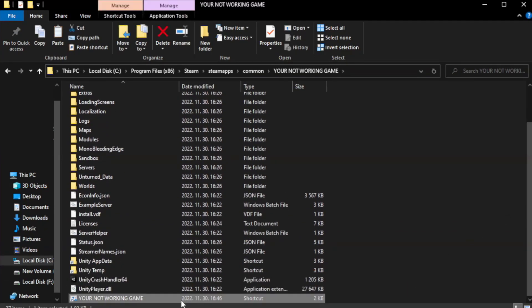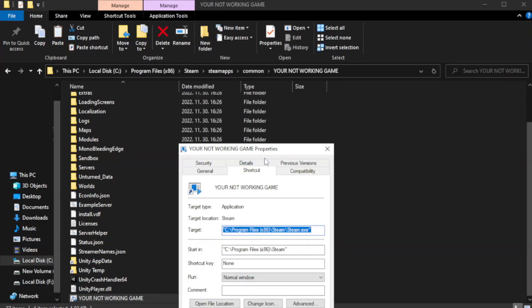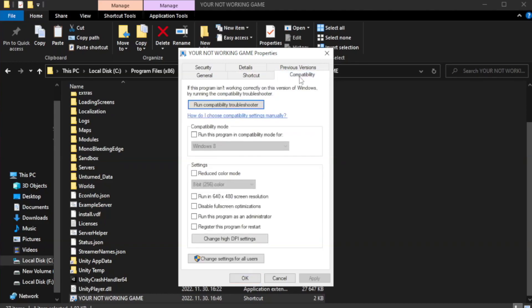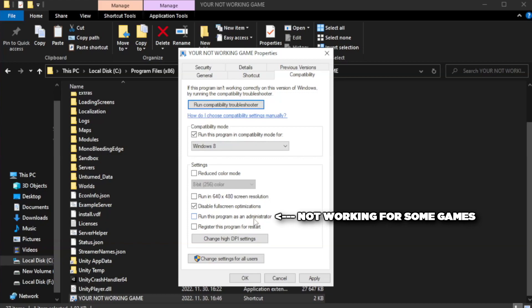Right-click your not-working game application and click Properties. Click Compatibility. Check 'Run this program in compatibility mode' and try Windows 7 and Windows 8. Check 'Disable full screen optimizations'. Check 'Run this program as an administrator'.